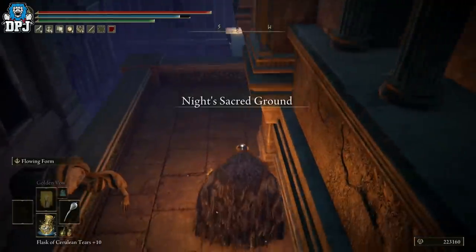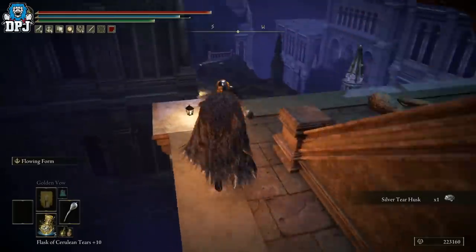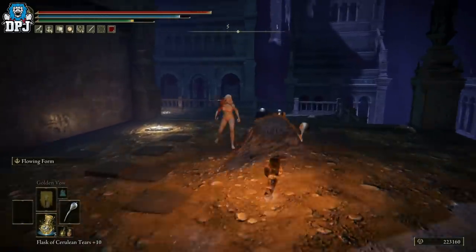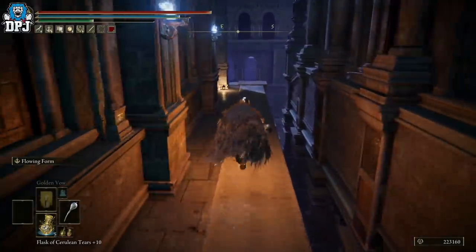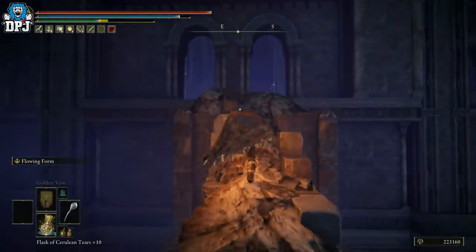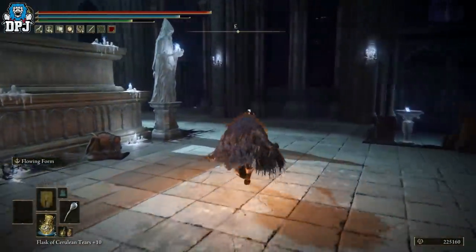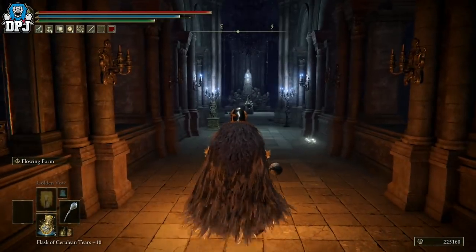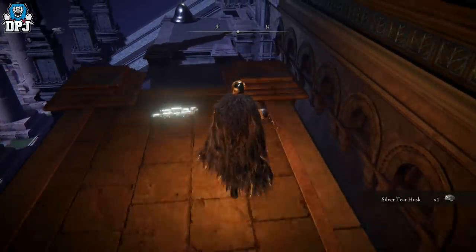Jump off here, run and jump across, then walk around. Turn your light on, walk around here, then jump off to your right, and jump down. Collect that Silver Tear Husk and jump down this way, then jump down again. Ignore these enemies, run past them all, and come down here carefully — don't fall off. Once you're in this room, jump down and come across this way. You'll see there's a room you don't need today — use a Stonesword Key to go there later — but for now jump out the window onto the platform.